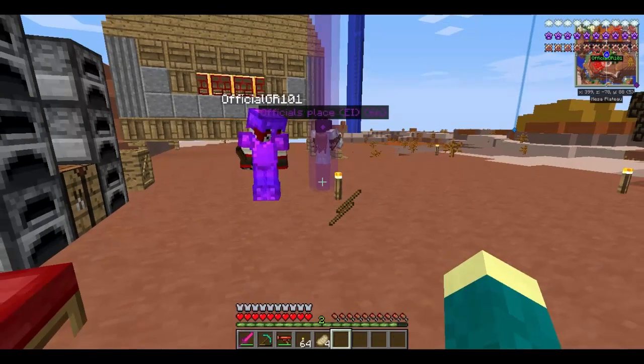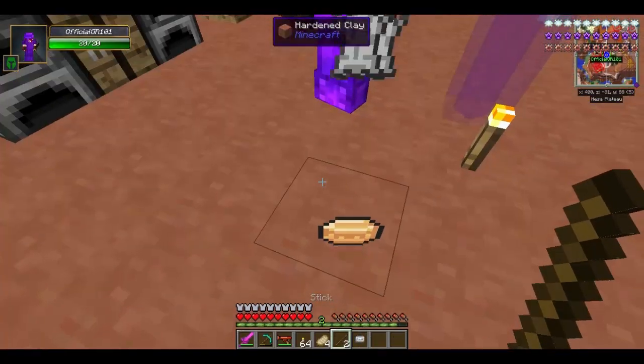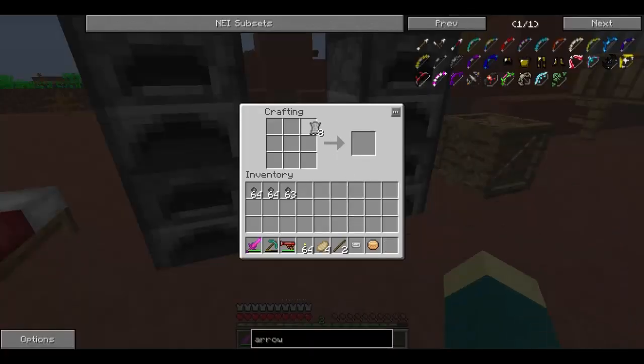That doesn't make sense, you contradicted yourself. Alright, so take this, this - I threw all of it out, just give me it back later. I know this recipe actually, I saw it earlier when I was looking at it. Yeah, just make that. I'll make one too. Did I make it wrong though? There's a shell in the middle, the ram hides on the side, and it sticks in the bottom left and bottom right. I put it in the top middle, not the middle middle.